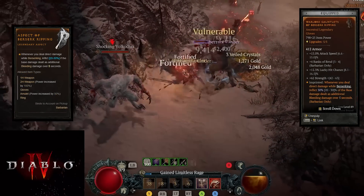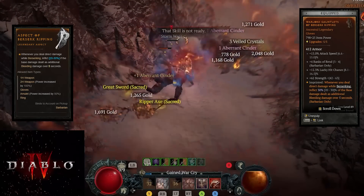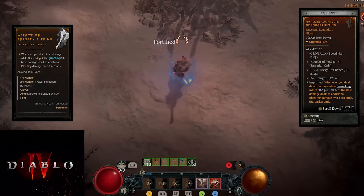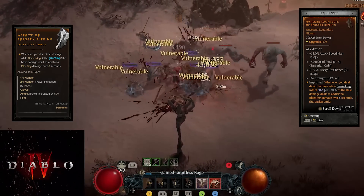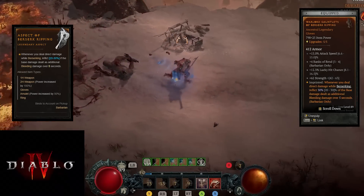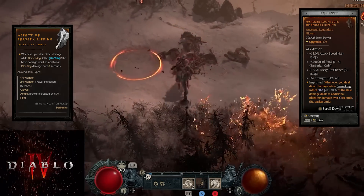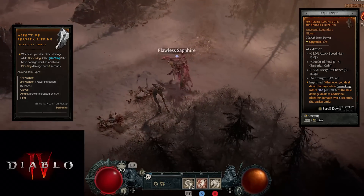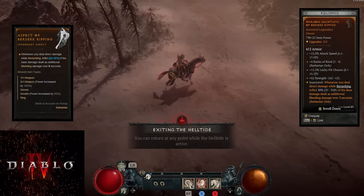Here's where we start to get into some interesting things. We have Attack Speed max rolled on Gloves, four ranks of Rend, and a decent Lucky Hit chance that could be improved - we could get a whole 4.2% more Lucky Hit there with Strength eventually. We have it imprinted with: whenever you deal direct damage with Berserking, you inflict 30% of the base damage dealt as additional Bleeding damage over five seconds. Berserk Ripping was re-enabled. The actual hit of Rend hardly deals much, so you're not getting huge value from Berserk Ripping there.